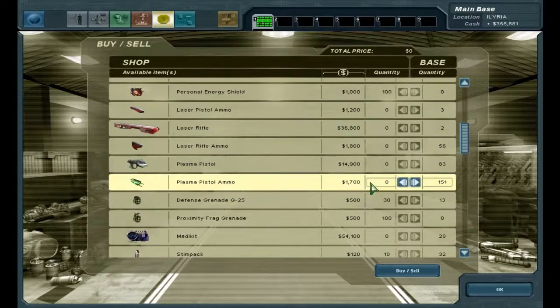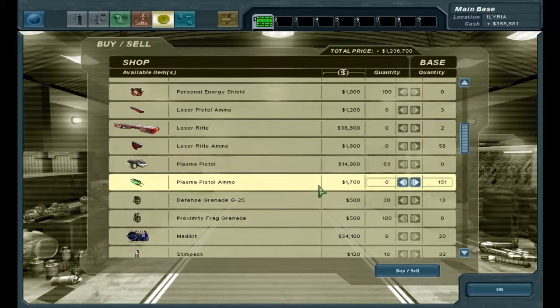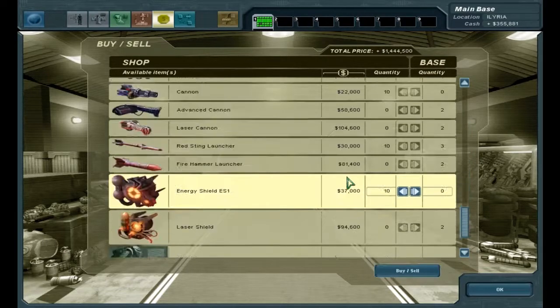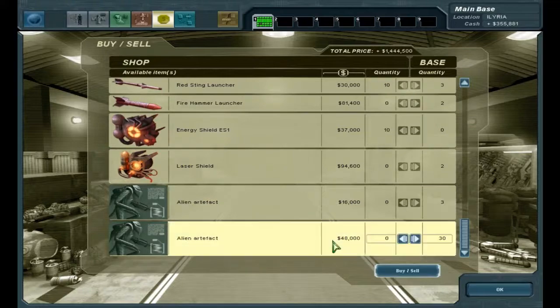Check this out - look at all these items I can sell. We're going to go ahead and sell them. I'm not really concerned about using plasma pistols. I'll keep one because I think someone's using pistols, so I'll keep that one for now. And then I'll just keep like 20 of these just in case. We're going to have all kinds of money now. I think that's all we can sell for now. We don't want to sell these just yet because they might be worth more later.